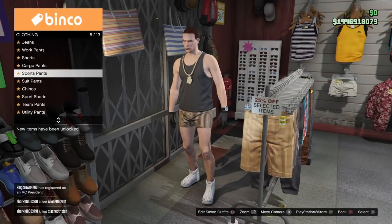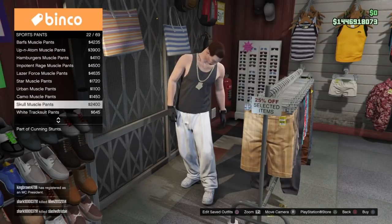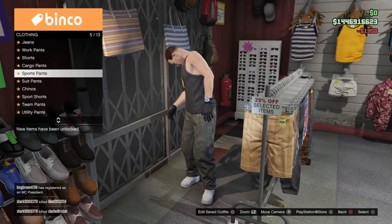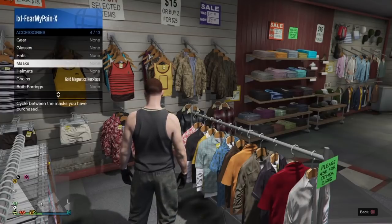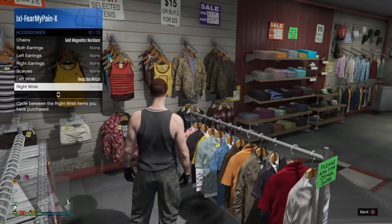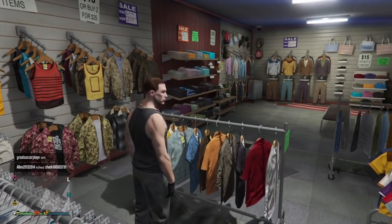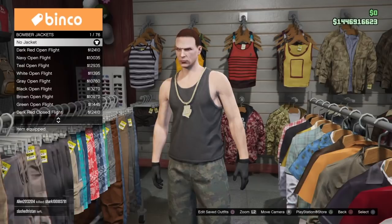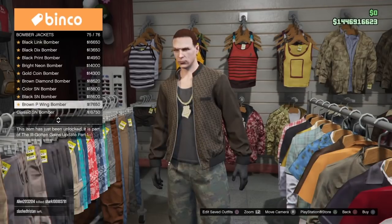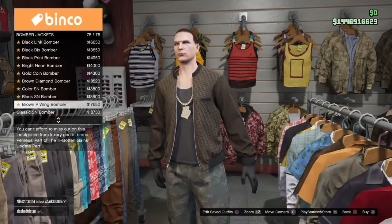The most important thing — the thing everybody probably really cares about — is having this gold magnetics chain on the male character, which is the merge component that allows you to merge scarves, handcuffs, and everything that acts as a necklace on the female character. I'm going to show you here at the clothing store desk the couple of items I have put together, and then we'll run through what I'm merging and what I'll show you back on the female character.